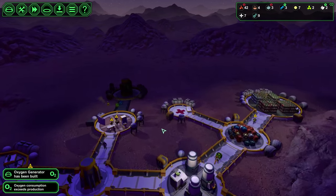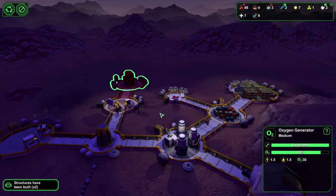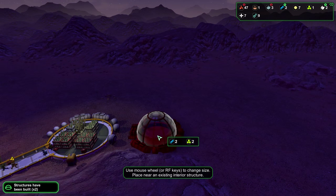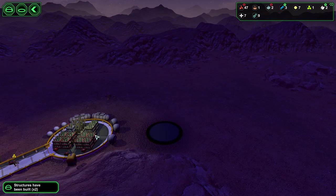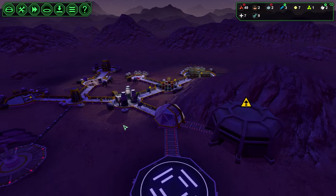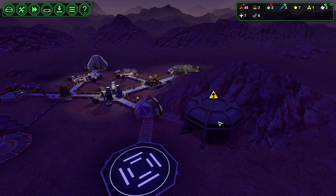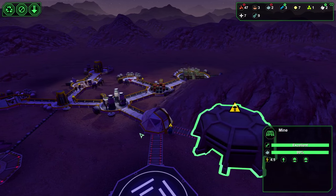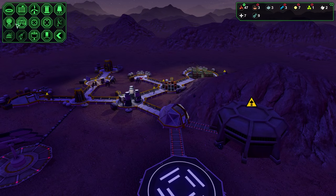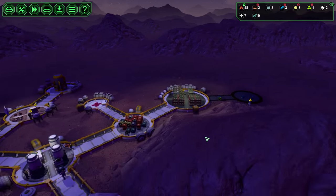Power's looking good, the water tank's looking great. We've got another oxygen generator — we're looking great now. Let's throw in that control center now. Looks like our mine is pretty much fully staffed most of the time, so we're going to toss in another mine out here to make sure the workers always have something to work on.